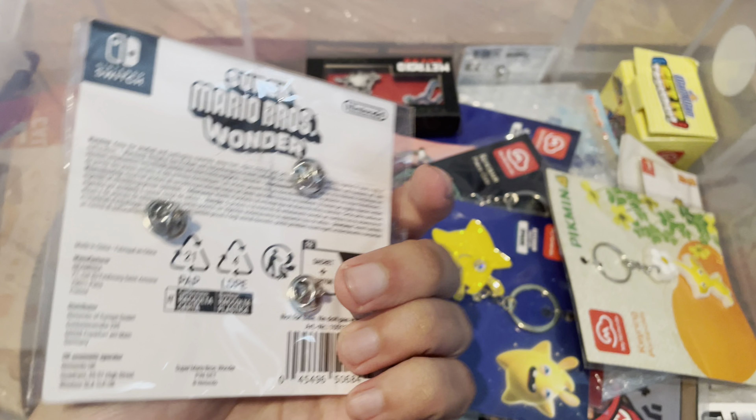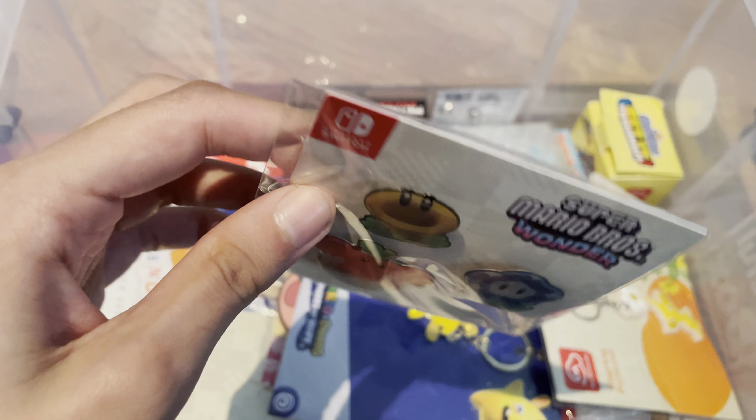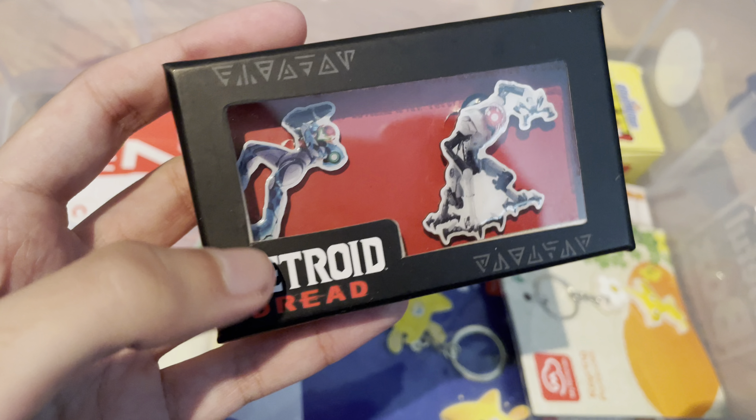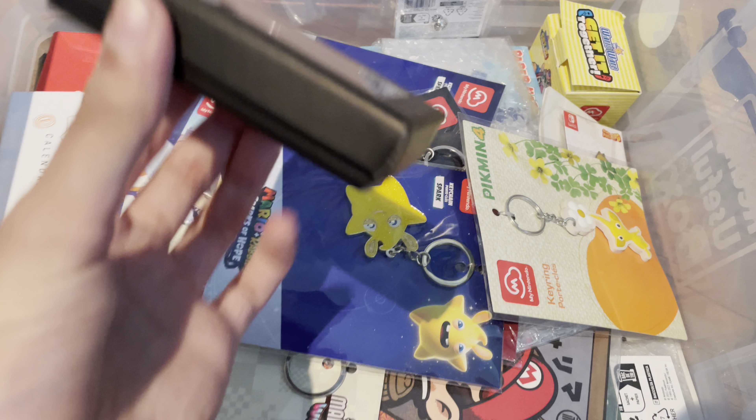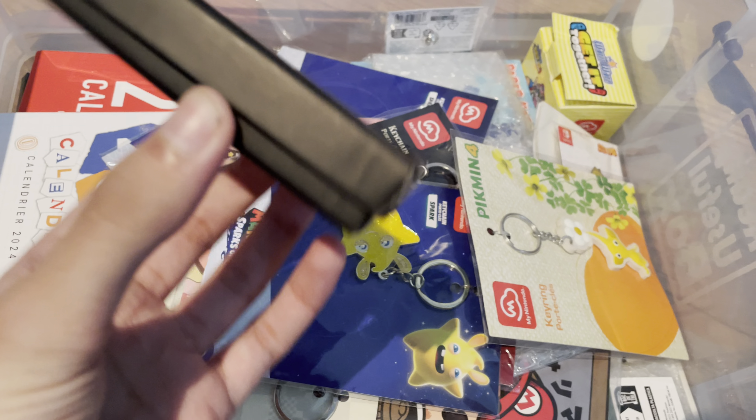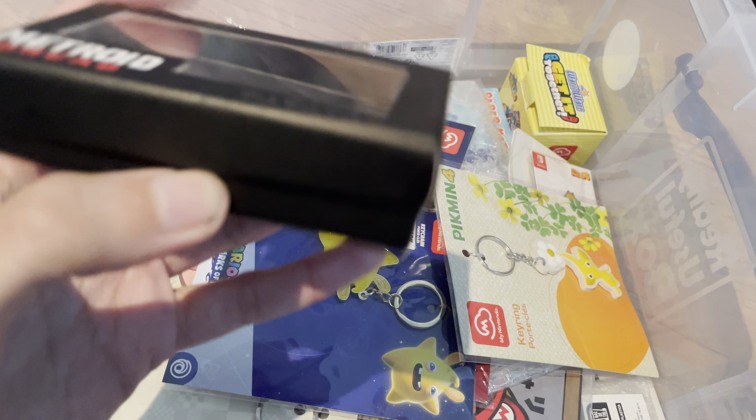What is this Zelda one? It's a little card stand postcard thing — that's what it is. Now these are the pins I was expecting the Mario RPG ones to be around this size. These ones are called Mario Wonder pins and were part of a pre-order bonus.